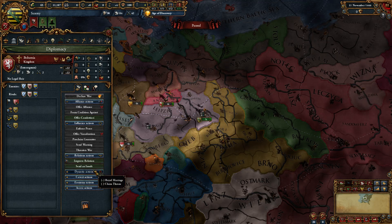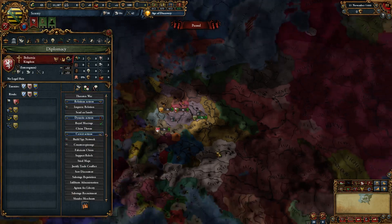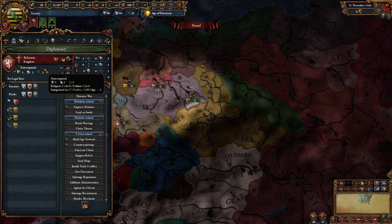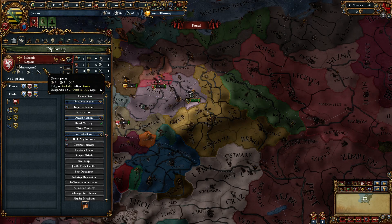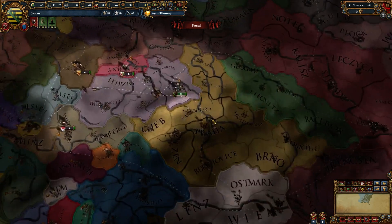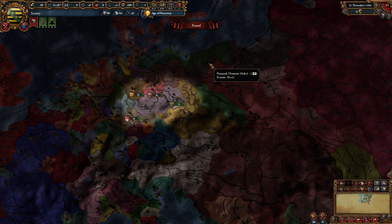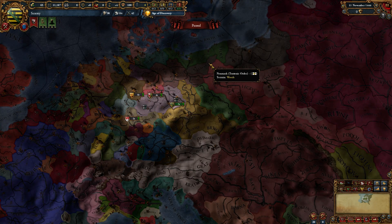If you can get it, an alliance and royal marriage with Bohemia — especially a Bohemia that's not rivaled to Austria — is about as ideal as you can get. The odds are that when the dynasty comes to replace the interregnum, your dynasty will be on the throne. Bohemia is, outside of Austria, the strongest country in the HRE with Silesia and all. They tend to make a very good defensive and offensive ally, and unlike Austria they're not Emperor, so they can actually be called to arms against other HRE members.